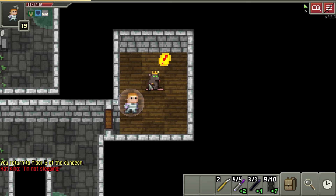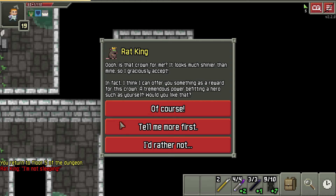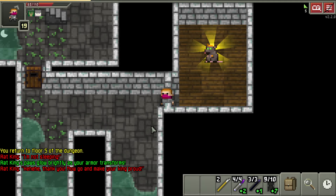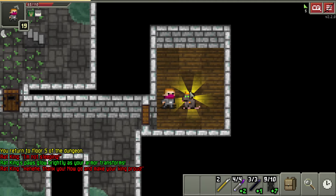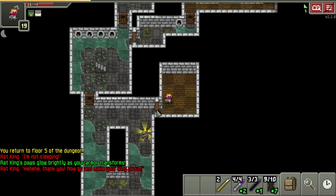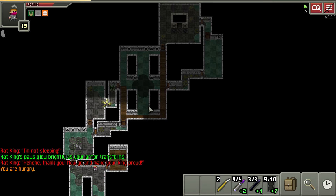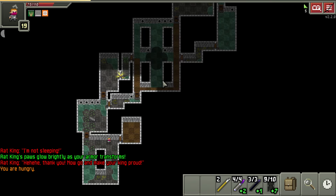I don't do this often because running all the way back to the sewers is a pain, but let's do it. And look at the King — shining. He's going to start running around super fast. Let's wake him up. Go King! You glowing, shiny, beautiful thing. Now we have to run all the way back up and then we'll start our guide to the demon halls, so stay tuned.